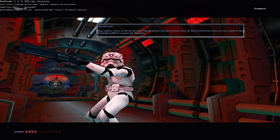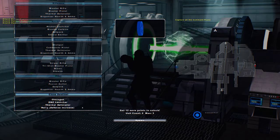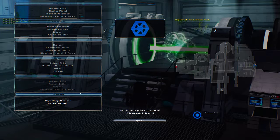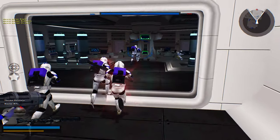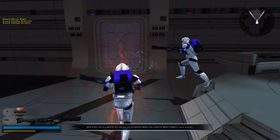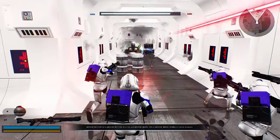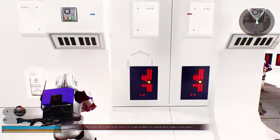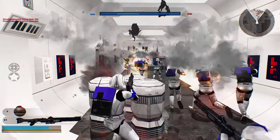Welcome back everybody to an Elite Squadron gameplay. We haven't done one of these in quite a while because of all the updates. This is version 2.1 on Tantive 4. I'm going to be playing on the clone team because I haven't really experimented with a lot of the sides here. I kind of just launched them up to see if certain ones had better heroes, and they did — that's exactly why I did it.